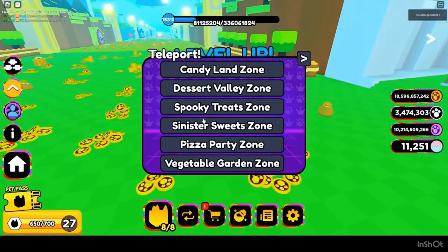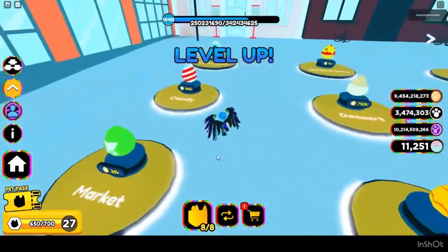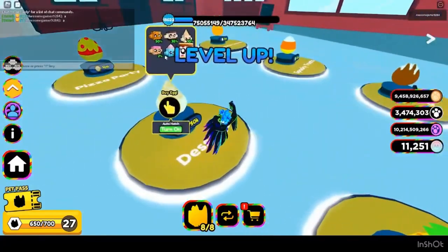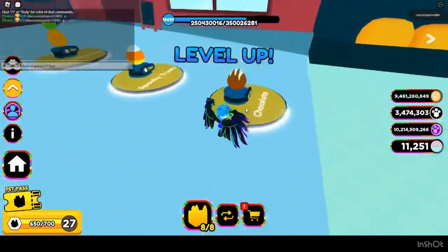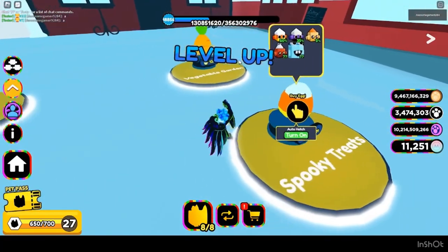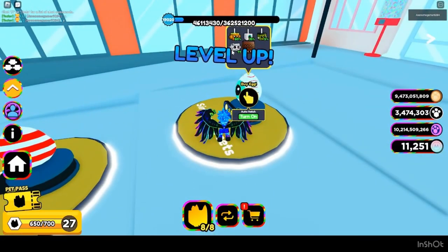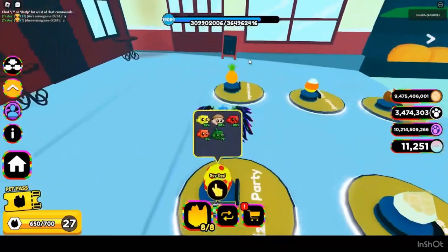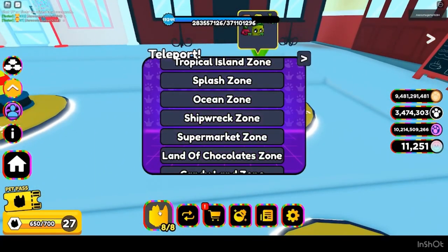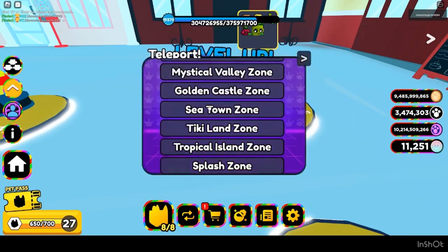If you want to find the value of a regular pet, I'll do this only for legendaries — look at the exist and how hard it is to get. This legendary is very easy to get. This one is mediocre. This one is very difficult. This one is basically impossible. For example, laying deer — I'm still going to put this at 800.